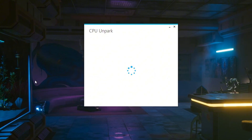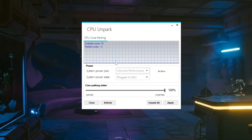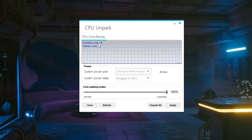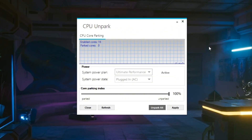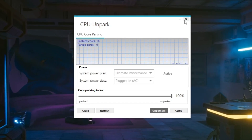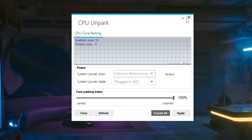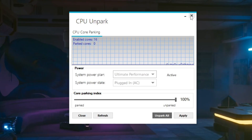After downloading, right-click the file and select Run as Administrator — this gives the program permission to make changes. The program will show how many CPU cores are currently parked and how many are active. Click the Unpark button to make all cores active. Once all CPU cores are active, your processor can handle more game data at once, your GPU won't have to wait for the CPU, and you'll notice smoother gameplay, faster reactions, and higher FPS in Counter-Strike 2, especially in intense fights.